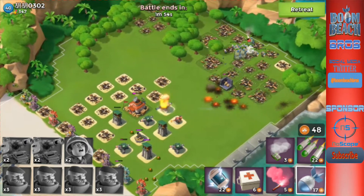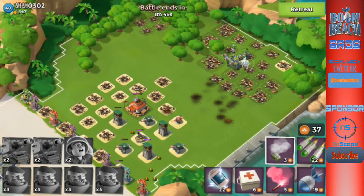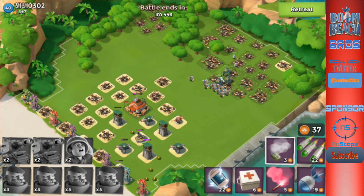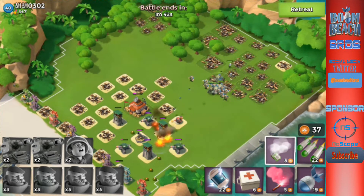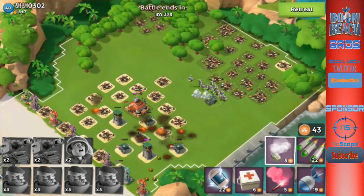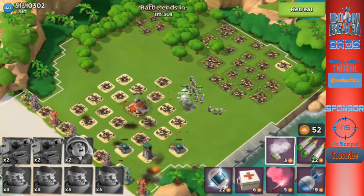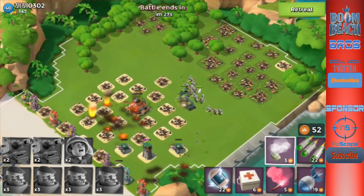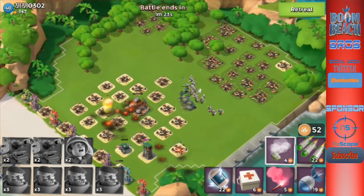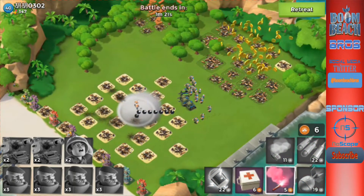That boom cannon could take us out if it turns — I'm going to have to reflare again. Hopefully we can get all the Gumbo on this base. Can we take out the cannon with our artillery or at least weaken it? We'll have to throw smokes at the end — not as many as I wanted. One time I threw like 20 smokes and the whole screen started lagging, I was cracking up — smoke city!